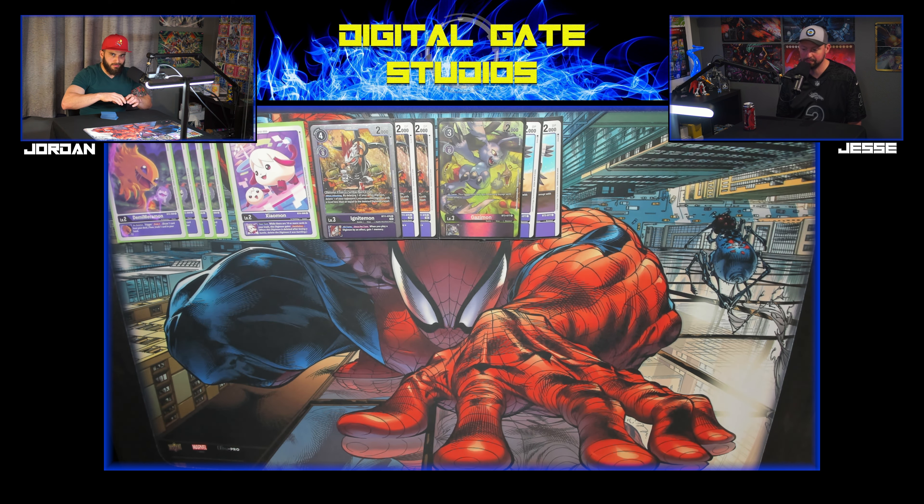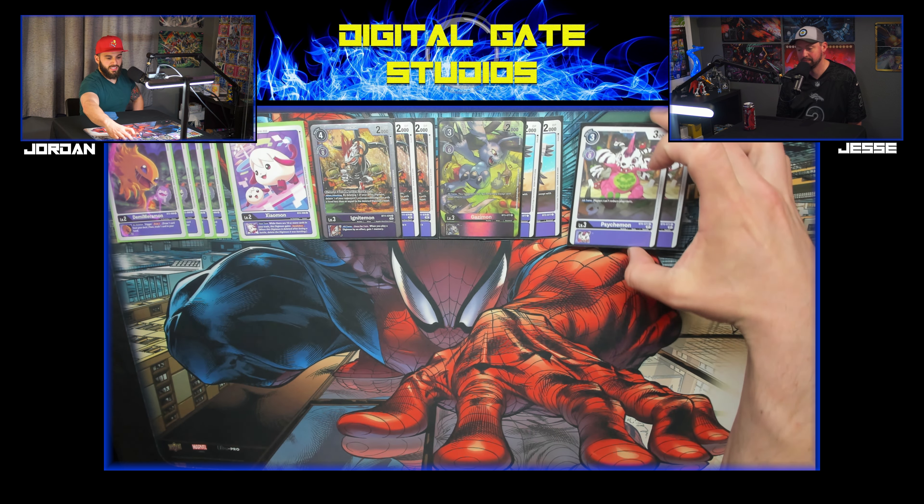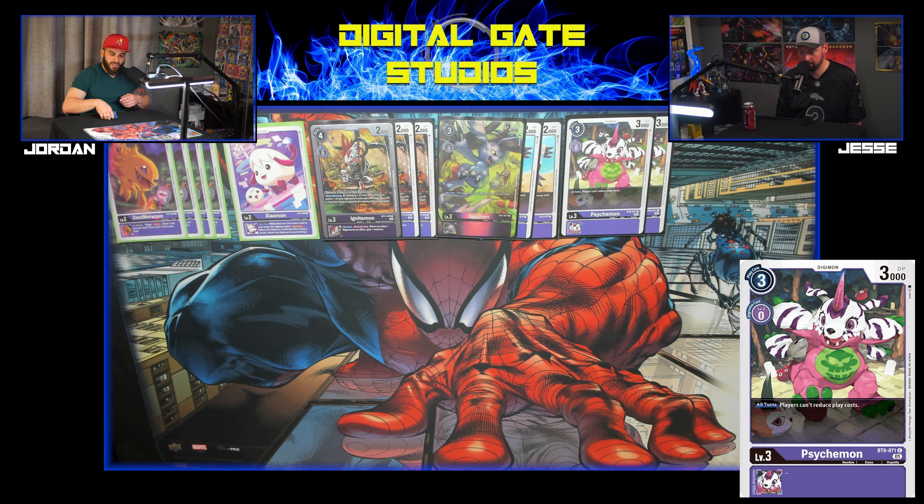Two Psychmons — another floodgate. And Death-X, good against Cross and Hunters especially. You're making them hard-drop that stuff — they need their tamers out, they need to draw, they need to do what they need to do. But you're making them do it for four or five memory, usually passing a turn and slowing them down a whole turn.